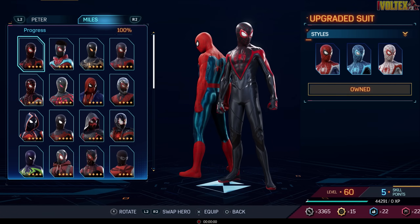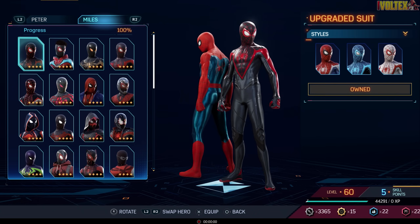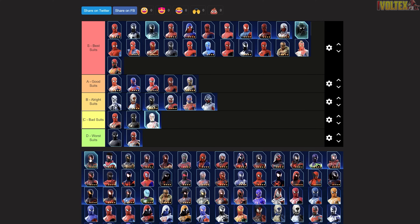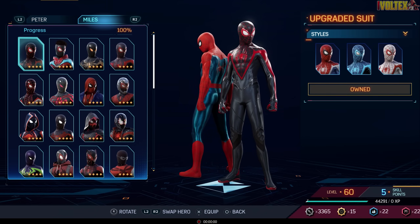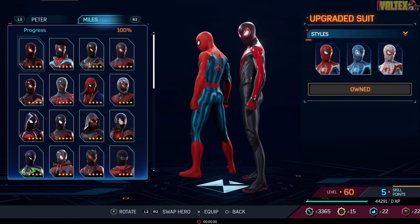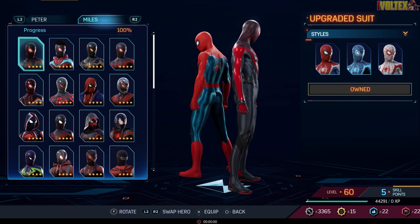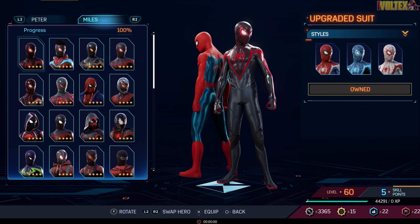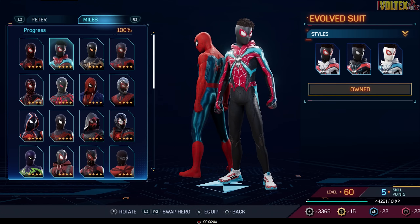Now let's move on to Miles — he's got some damn good suits. The Upgraded Suit goes straight into best suits easily without a doubt. It's the Miles Morales suit with that Insomniac flair, red lines running down his shoulders to his wrists. I kind of wish it had a bit more red near the knees or sides, but it's still a damn good suit.